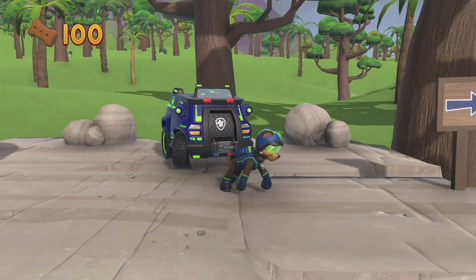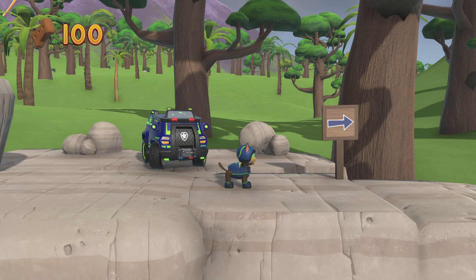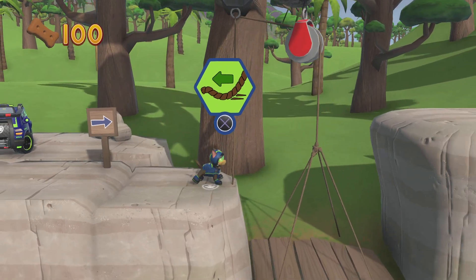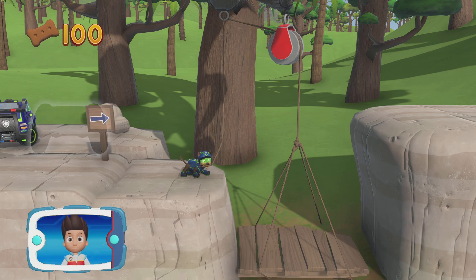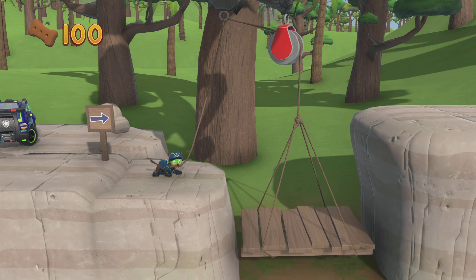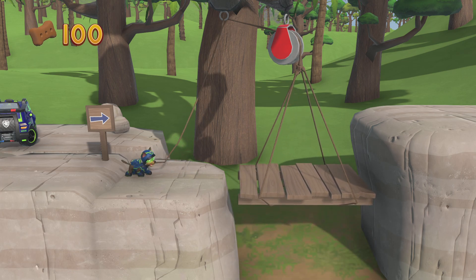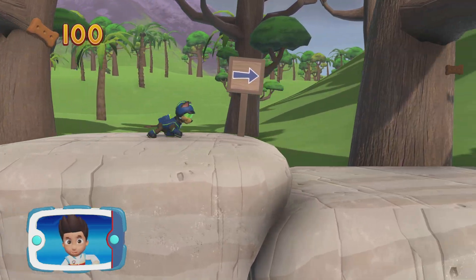Super Spy Chase, let's keep moving. To pull the rope to the left, move the left stick. Go quickly — you have to get through the path before it closes.